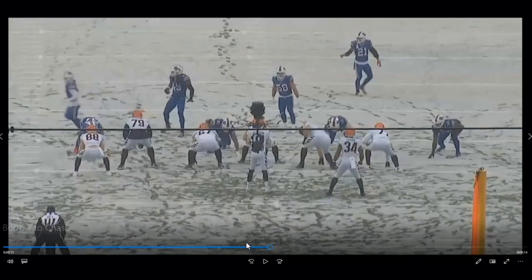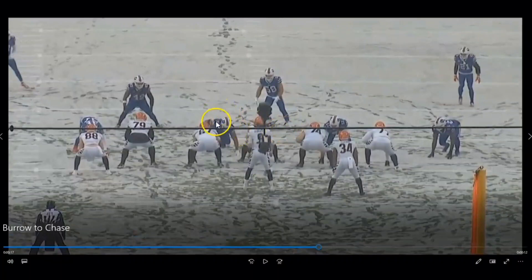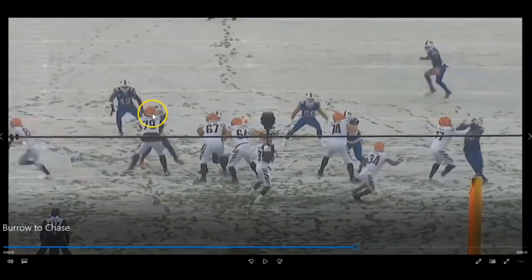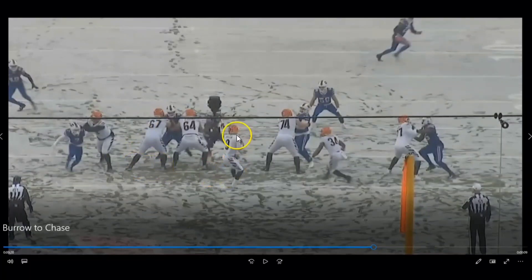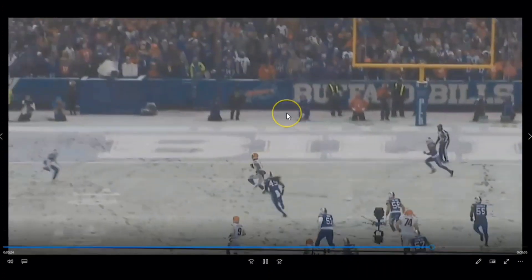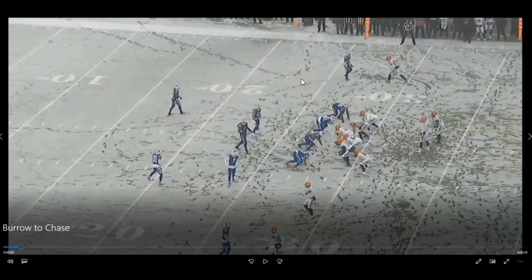I want you to see it from the tight angle as well — it shows how close this play was. The protection scheme: they slide three offensive linemen this way because it looks like only four pass rushers. Ed Oliver is a pretty good player, which is probably why they're sliding protection his way. Carmen is locked on a defensive lineman and does not see Johnson coming off the edge, but gets just enough of a piece of him to knock him off the path. Burrow sees it, steps up in the pocket, throws to Chase — touchdown. He splits the defenders.